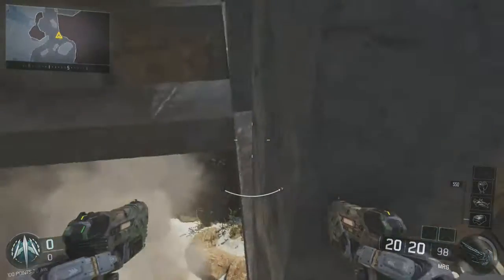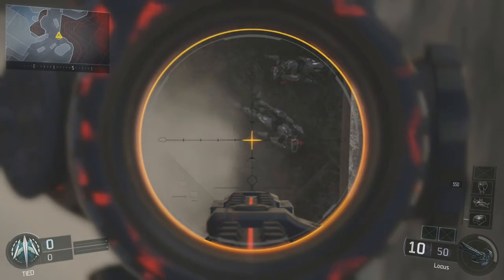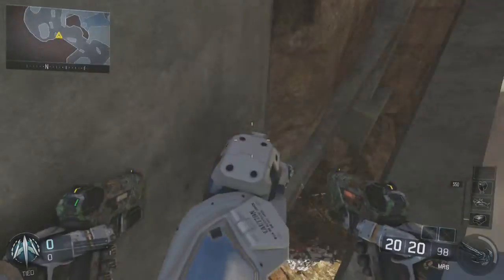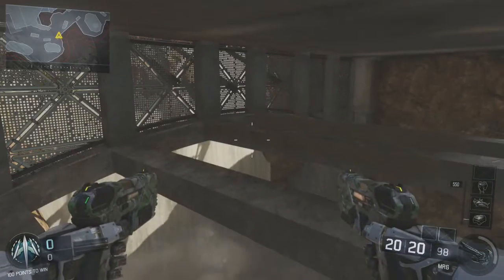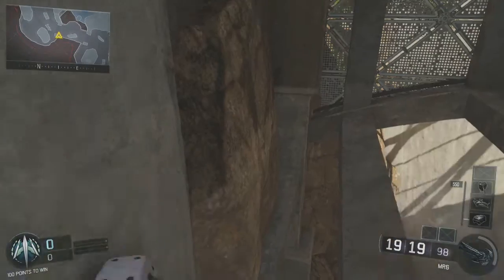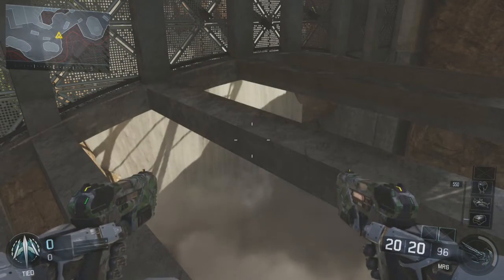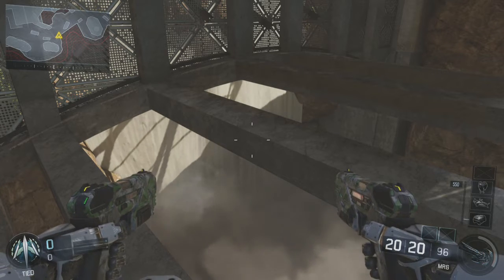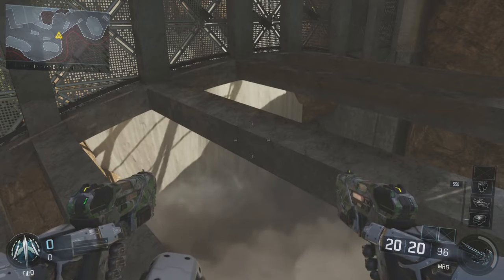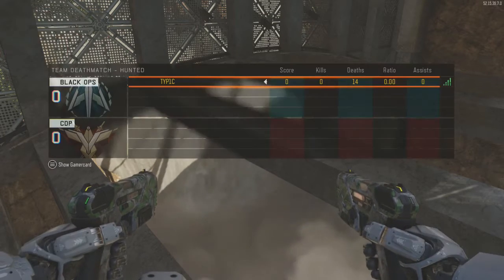This spot is just so crazy guys — no one's ever going to expect you to be down here in pubs or private matches. Especially for Michael Myers: if you get in here and you don't die, you're gonna be god — there's no way anybody's gonna kill you. You don't have pistols or any kind of weapons in Michael Myers, so there is no way they're going to be able to get you. The spot is just completely insane — I don't think we're ever going to see another spot like this, other than wall breaches and high spots. This is just one of the craziest spots I've ever seen and I'm so glad I could get into it, figure it out, and show you guys.